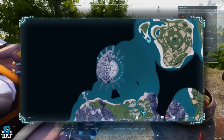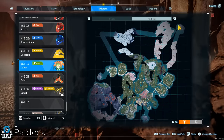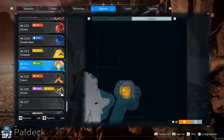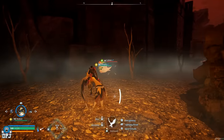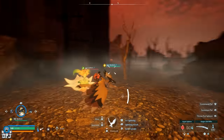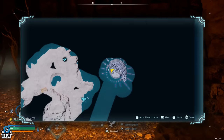For Planting, there is one level four pal: Lyleen. It is an ultra-rare spawn found in the top right of the map. This area is quite dangerous, so come prepared with cold and heat resistant armor, and expect to need only the best spheres in the game to catch one.